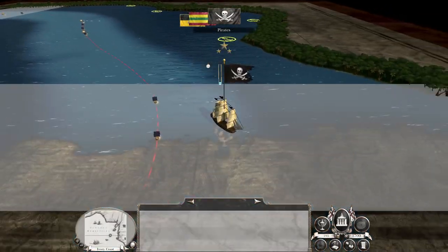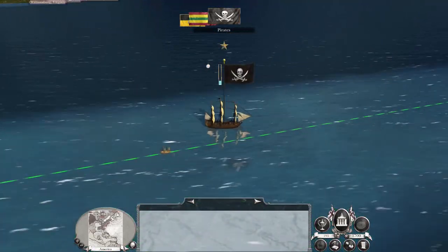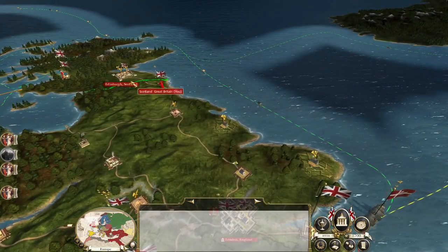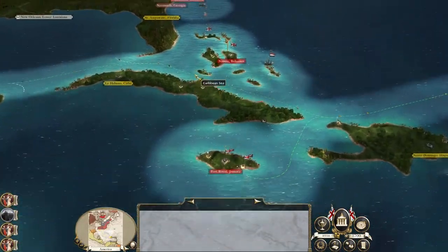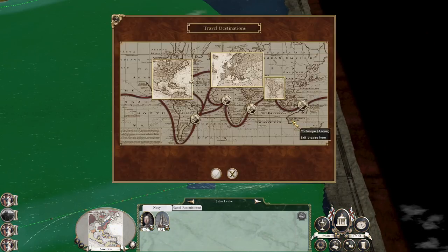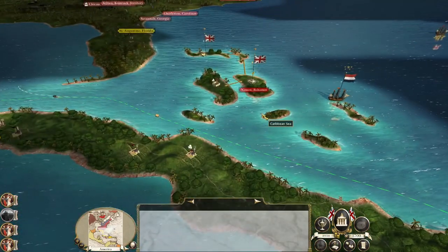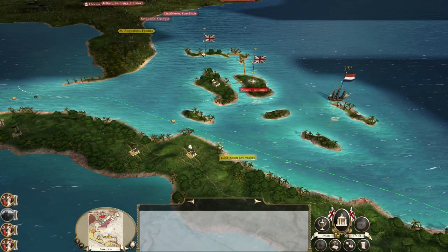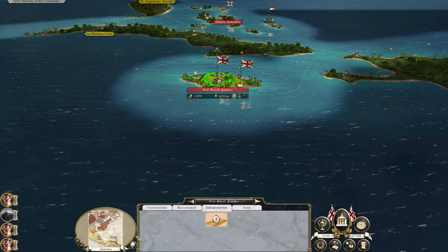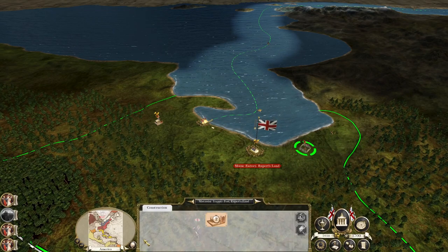There go the Barbary States and the pirates. It could be worth taking ships with no current focus and trying to sell them to get resources. Let's upgrade roads in Jamaica, upgrade roads up north, and get more resources to the markets. Back to Europe.